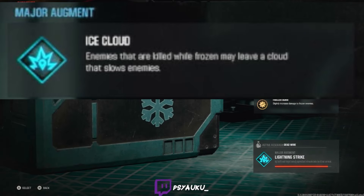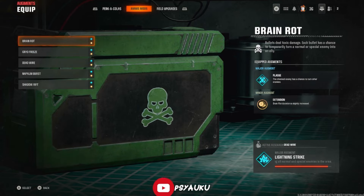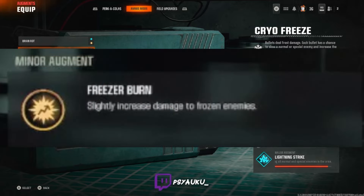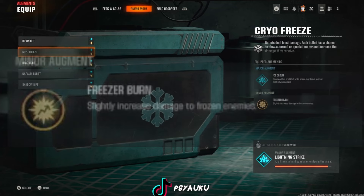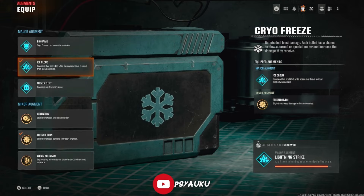With Ice Cloud, enemies that are killed while frozen may leave a cloud that slows enemies, which means if you have a big group while you're training, this will slow down all the zombies in that big group. With the minor augment Freezer Burn, it slightly increases the damage to frozen enemies — so the damage you put into them just does more damage, simplest way to put it. For major augments, the main two you want to run are Big Game or Ice Cloud. Frozen Stiff just freezes enemies in place — kind of a 50/50, you can run it if you like enemies completely frozen, but Ice Cloud and Big Game are the two major augments you want.